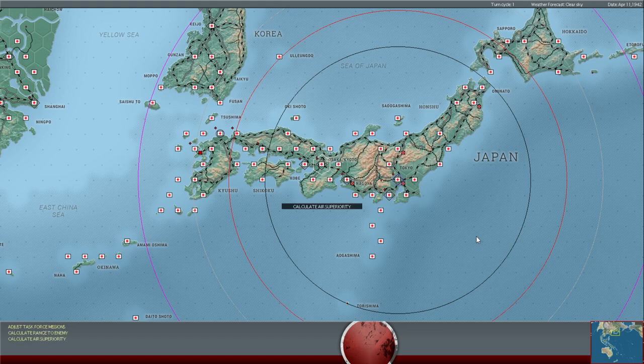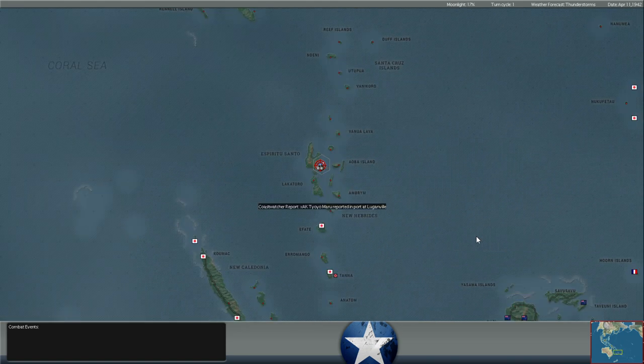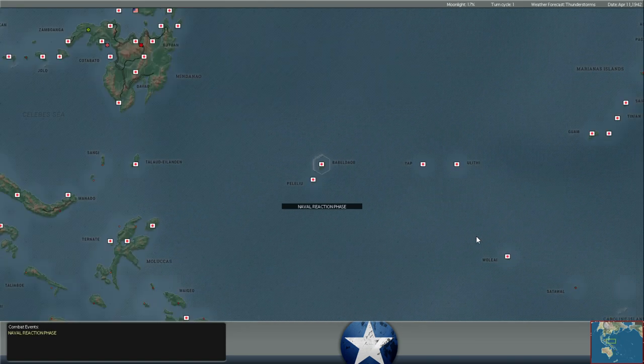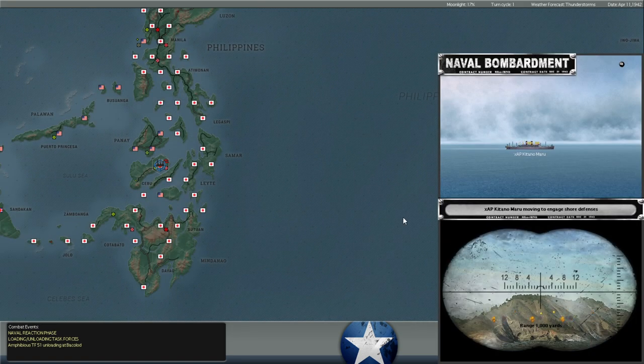Hello everybody, it's the Historical Gamer once again, and today we're returning to our War in the Pacific Admirals Edition Let's Play series with Lieutenant Rainbow Slash. In today's episode we're going to be looking at the combat replay for April 11th, and then we're going to be looking at the orders phase for April 12th.